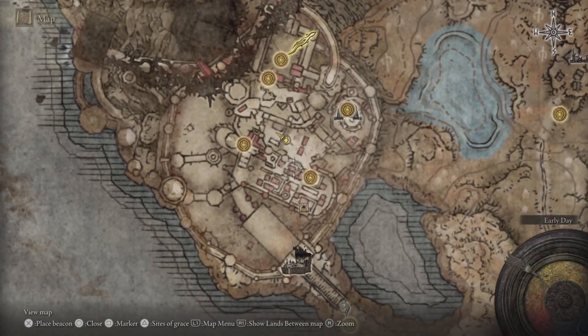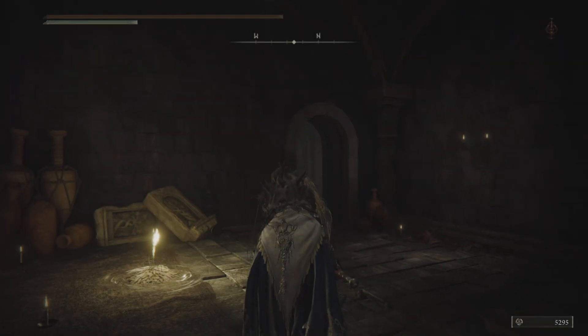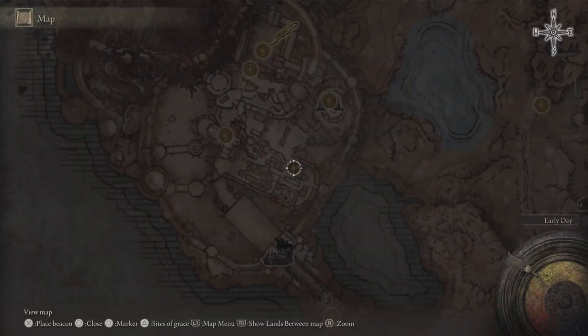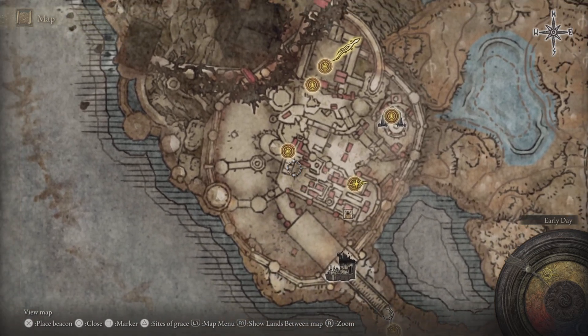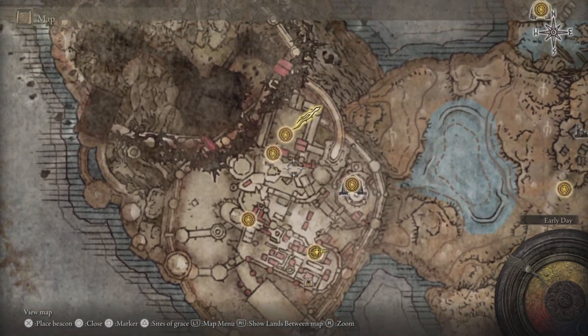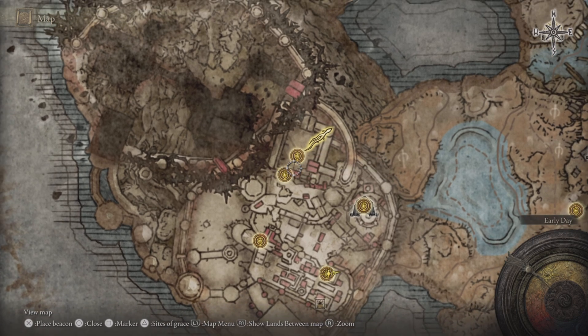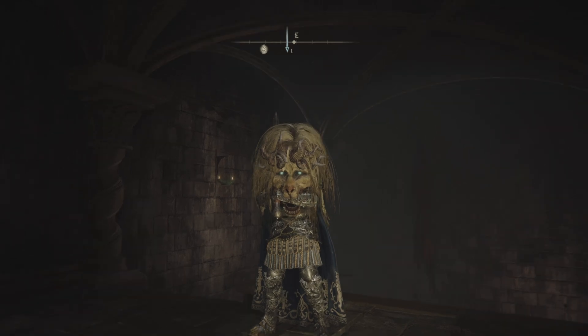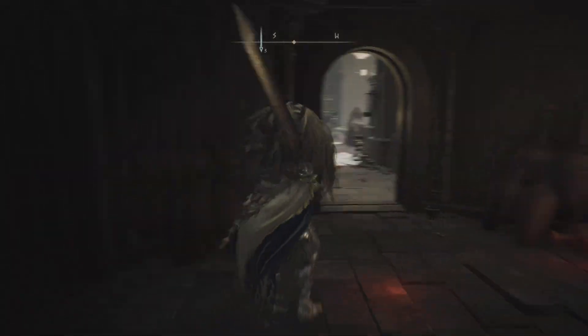Then travel back to the Small Private Altar site of grace. Like I said, you have to defeat the Divine Beast — the Dancing Beast — who you find over here at the Theater of the Divine Beast. It's inside this place. You make your way to this spot, coming from the stage front outside the boss arena. Once you defeat the boss, you shall get this helm — that's the helm you've got to be wearing.